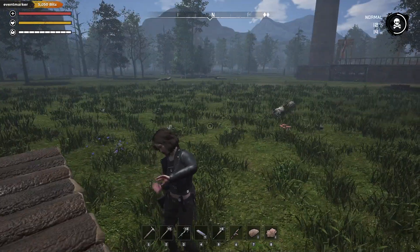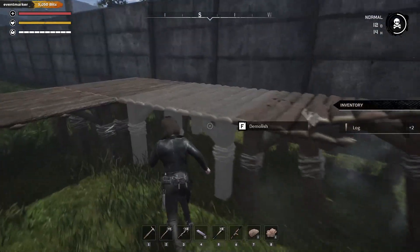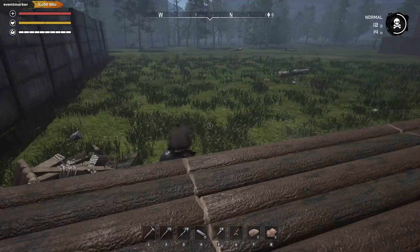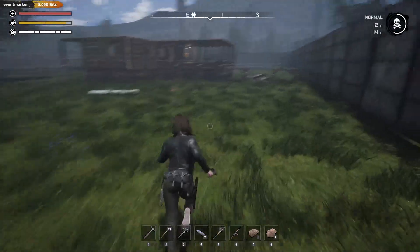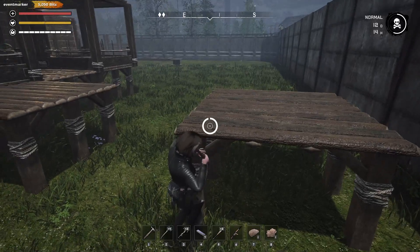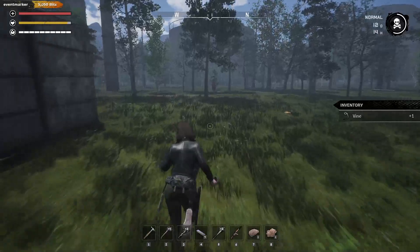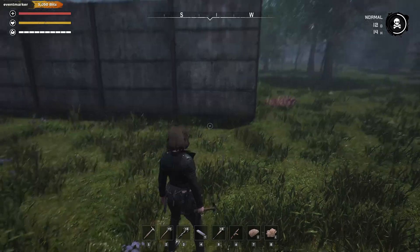I really hope the deer spawn inside here too. So the fact that that's in line with this, I know I can go straight. Good stuff. That's all destroyed, all resources back. So from here we can — oh fence, we need more trimmed logs. Yep, that's right.